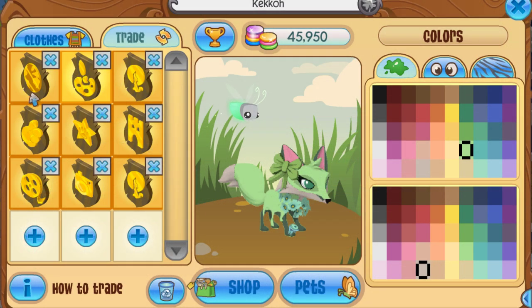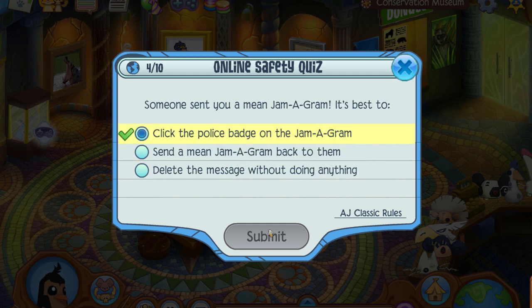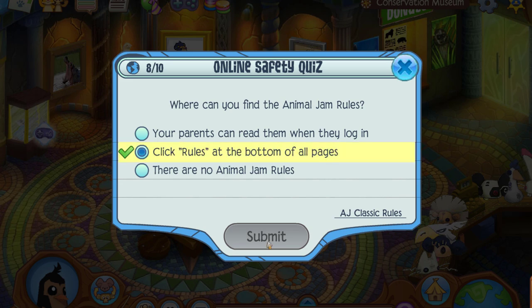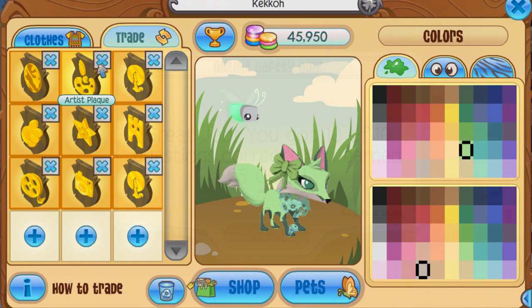Here are all of them on the trade list, so I will go through each of them individually. First of all, here is the online safety plaque, which you can get for completing the online safety quiz in the Conservation Museum or in the Chamber of Knowledge. All you have to do is complete the quiz and once you get all answers correct, you will be awarded this plaque.